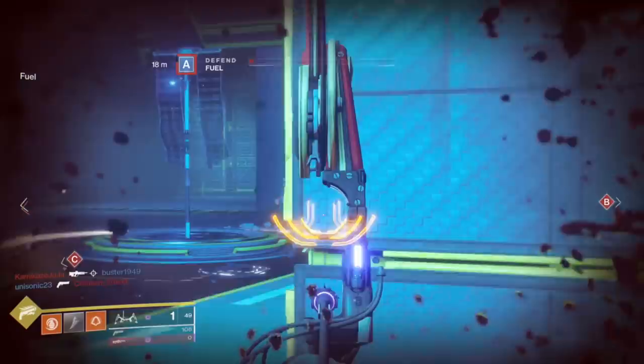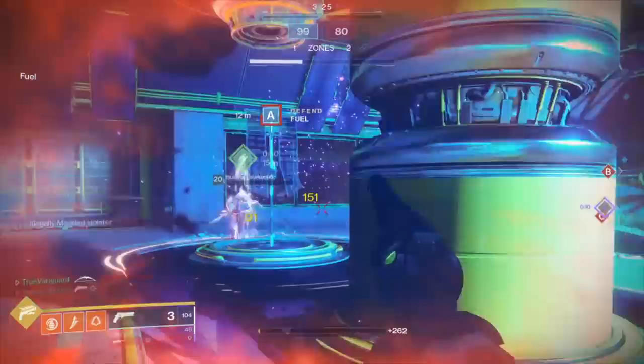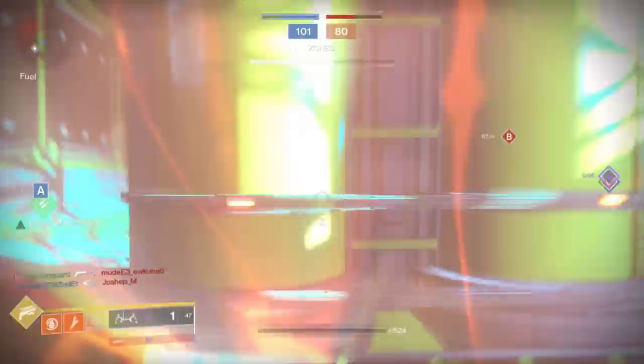Welcome back to another Destiny 2 gameplay video. In this video I wanted to talk specifically about learning how to not crutch on your special weapon. It's really easy in the current sandbox to basically just have your special weapon out all the time. I see players very frequently who just refuse to pull out any kind of primary weapon — they just run around with a special weapon, and you can play with moderate success doing that. And I think that's the trap.